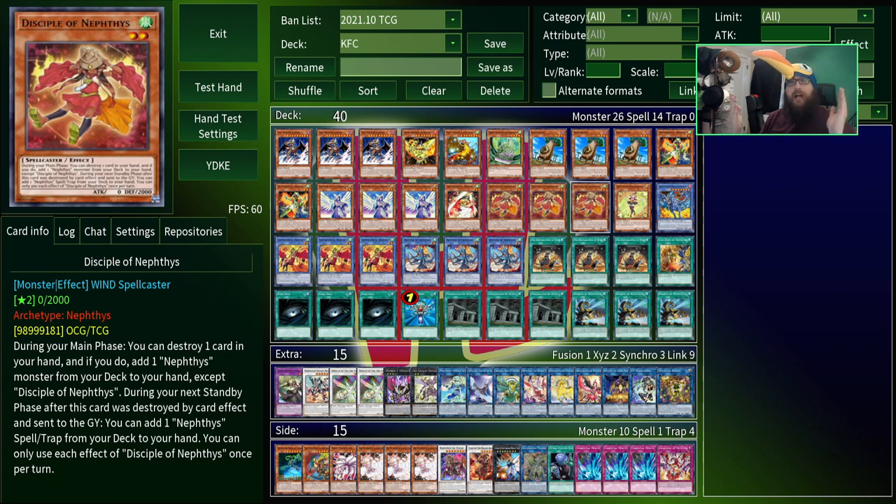If you want to skip ahead to the duels, there should be chapter codes down on the search bar — whatever it's called. First, though, I should probably go over this archetype and explain how it works for people who have no idea what Neftis do.